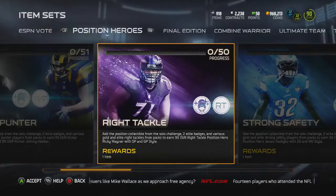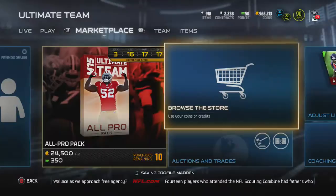So if you are in need of a cheap 99, these are pretty easy to get. You just need the two elite badges. That's for Ricky Wagner from the Ravens. We'll go ahead and check out their cards, and then I am going to open up a 7-pack bundle.